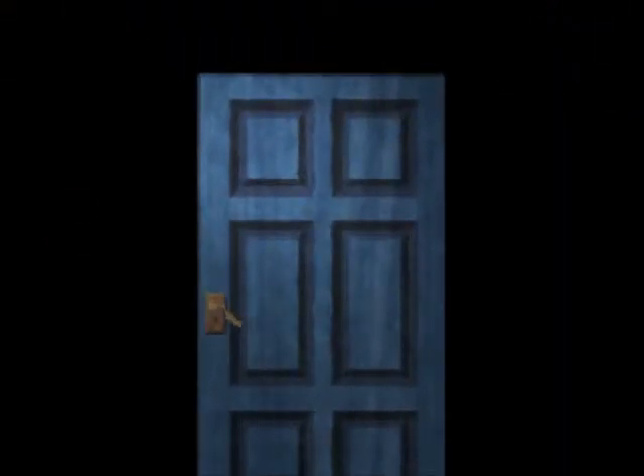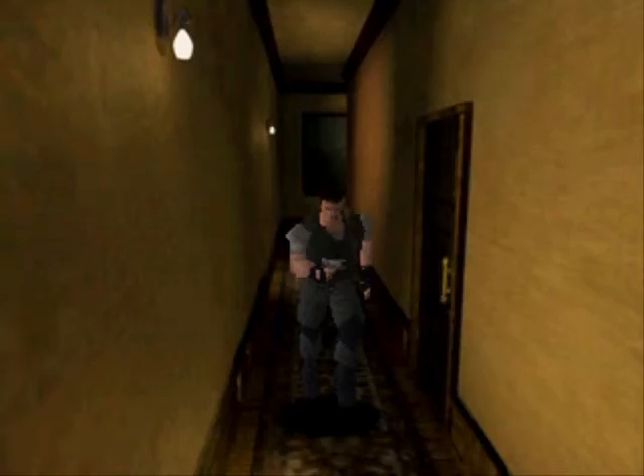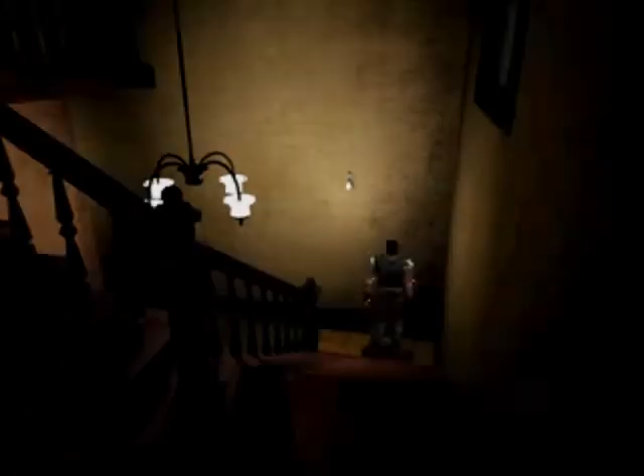That room needs the other key to open it - the helmet key to be exact. Now we can drop the lighter because we don't need it anymore - we've already used it for the candle and the map. So let's leave and go to the save room. We're going to keep the broken shotgun for now until we need it.